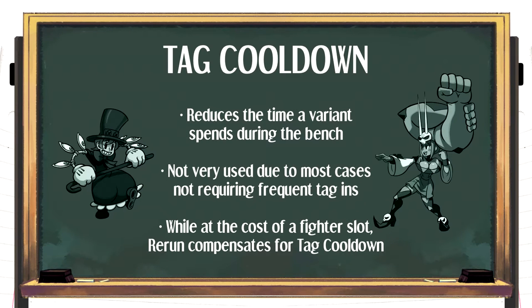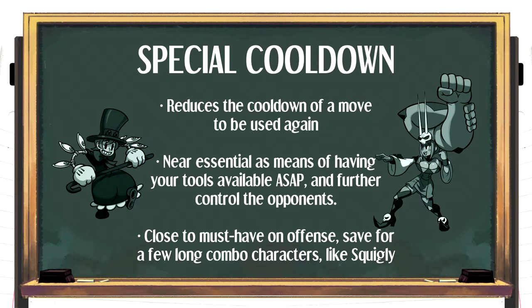Tag cooldown and special cooldown are mechanically similar but fill different roles. Tag cooldown speeds up the time a variant has to wait on the bench — it has its uses but isn't commonly invested, as it's mostly favorable on tag-based variants like Inner Pieces. Carrying a Rerun fulfills tag cooldown's role at a cheap price, though at the cost of a fighter slot. Special cooldown, on the other hand, is very useful — it speeds up the reload time of special moves, leading to faster reuse. This is integral for keeping the opponent under control, such as spamming beams with Robo Fortune, Wade of Anubis with Eliza, or Wolf Shoot with Beowulf.